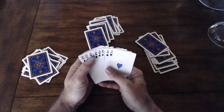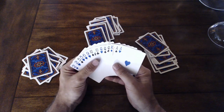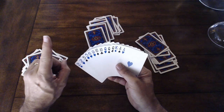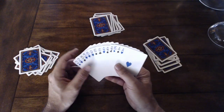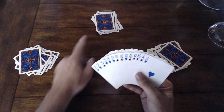Aces are always high, by the way — not low like in some games where they can be high or low. Aces are always high. There is the one, which was one of the special cards — that's the only one in the deck. After everybody's dealt, I have to take three cards and hand one to each player.